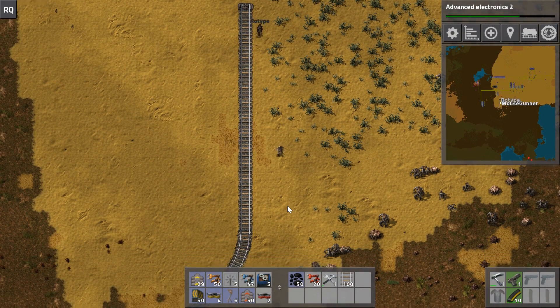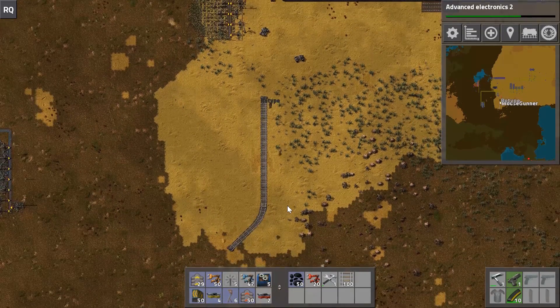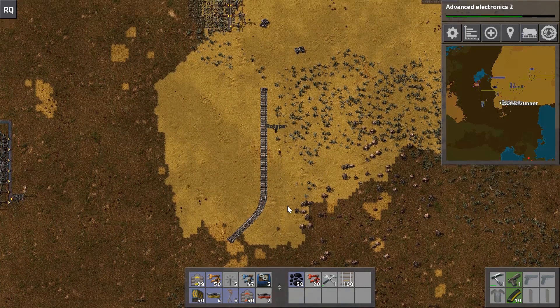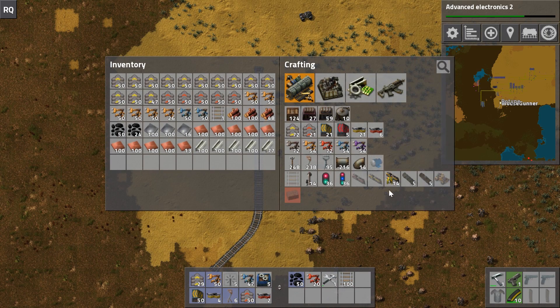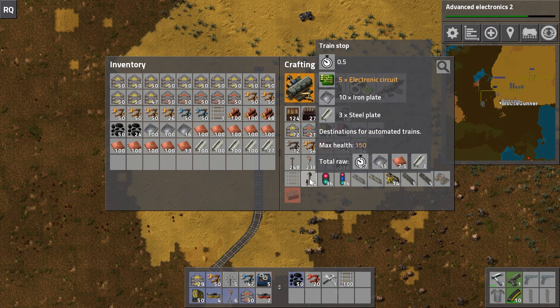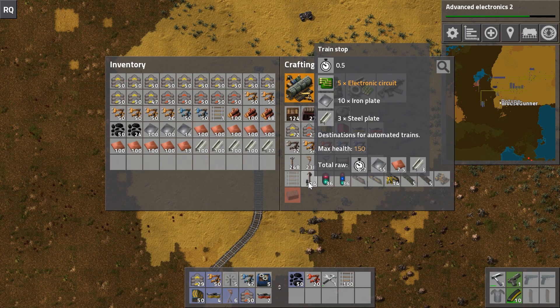Here's a bit of rail where we want a train to come in and offload all of its stuff. The way to get it to do that is to put a train stop down. Train stops are pretty simple - they just need an electronic circuit, iron plate, and steel plate, so you can make those in our all-purpose area.